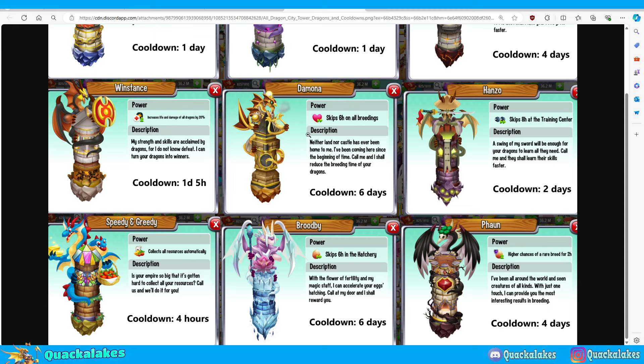This resource is in the Dragon City chat section of my Discord server. We have pinned messages — on PC you can see them in the top corner, but on mobile you have to click the channel name and then go to pins. The reason I wanted to go through these is because they contain a lot of incredibly useful information, and I want everyone to have an idea of what's available.